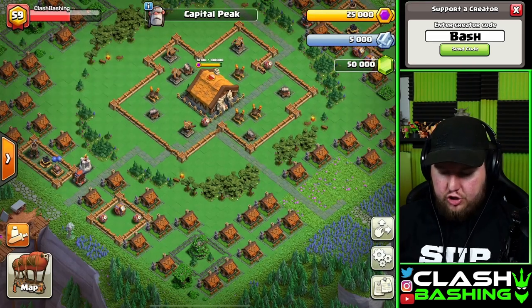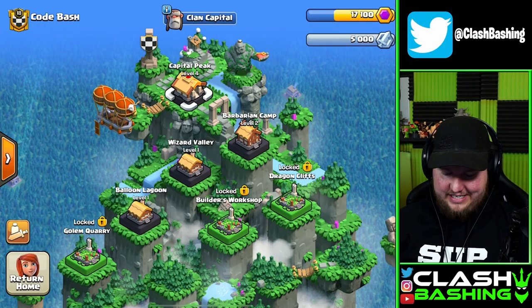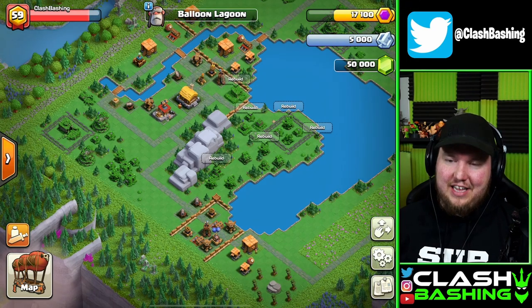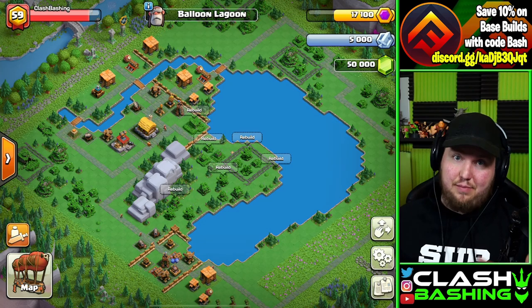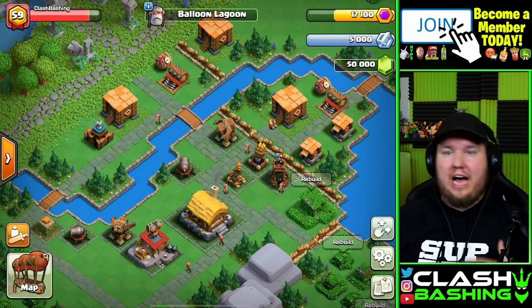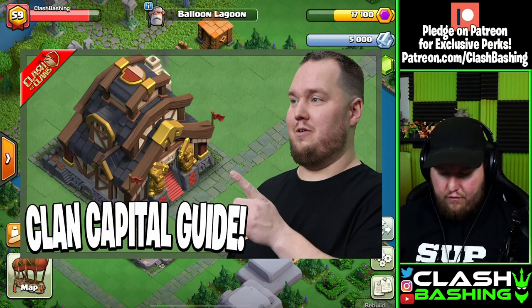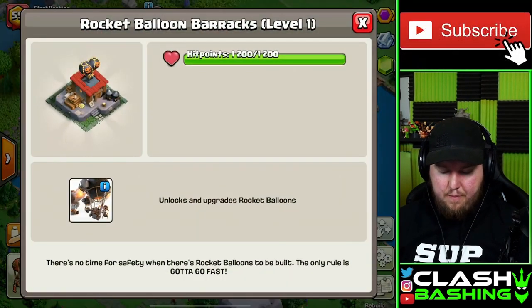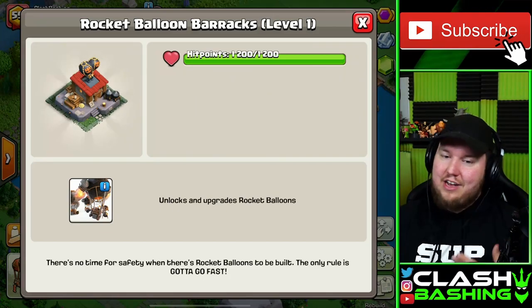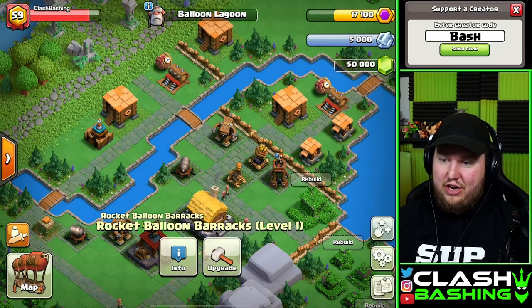We're upgrading our Capital Peak to level four, which unlocks our next district. Going back to the map, Balloon Lagoon has now unlocked. We're going to have to rebuild and unlock some buildings. Just in case you missed how to upgrade your Capital Hall or the District Halls, check out yesterday's video. Right off the bat in Balloon Lagoon, you'll notice we get a Rocket Balloon Barracks — a brand new troop unlocked, adding to our artillery. The Rocket Balloons are pretty nice, one of my favorite units.